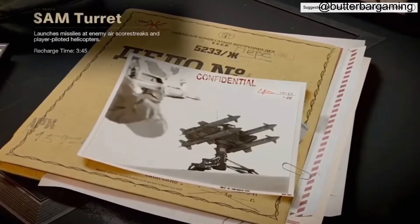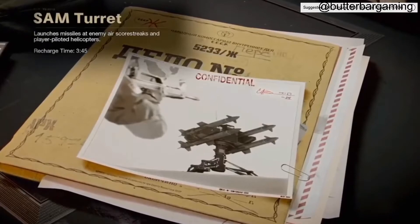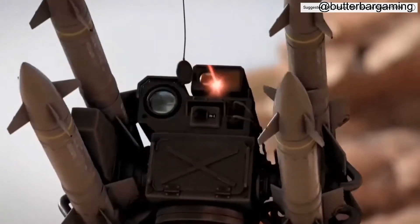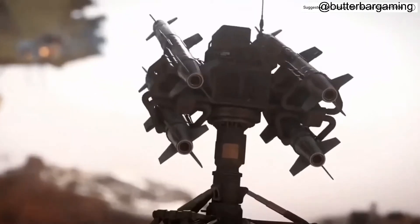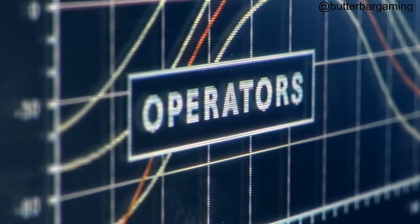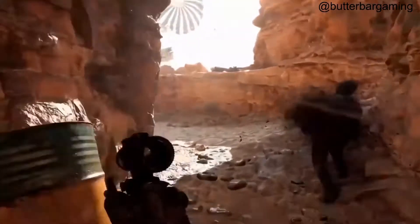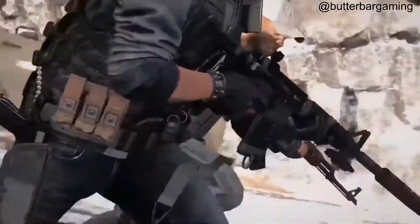The SAM Turret is the one that has me super nervous because I love helicopters and the chopper gun. The SAM Turret has a 225-second charge time - a deployable turret which launches missiles at enemy score streaks and aircraft. I guess it's great that there's a counter, but I'm not a huge fan. Going back to Black Ops 4 where it was really easy to take down score streaks - things would go down so fast. Is it good to see a counter? I guess, but I think it's gonna be kind of lame.